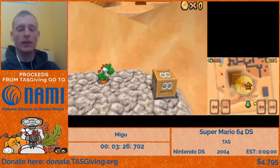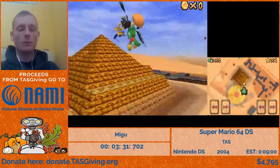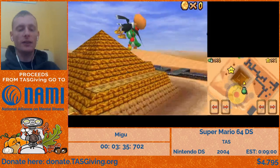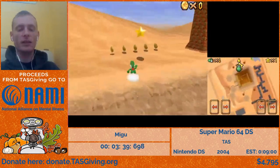Now we're going to collect the talons of the big bird, some fast jumps on the quicksand there, and then some more glitchy long jumps on the pyramid — it's like kicking down the pyramid to get the star faster.